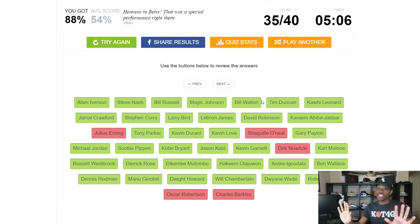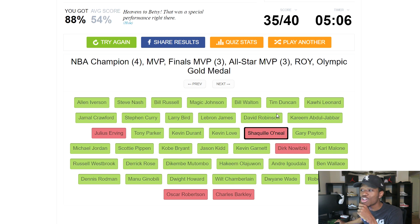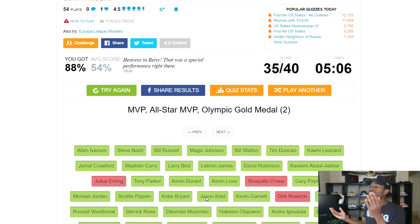We got an 88! The average score is a 54, so we did exceed expectations. We missed Julius Erving, Shaq, Dirk, Oscar Robertson, and Charles Barkley — but nonetheless, 88 percent was better than I was expecting. Thank y'all so much for watching this video. If you did enjoy it, appreciate it if you leave a like. I'll be back tomorrow with a new video. Peace.